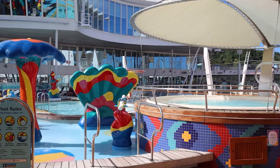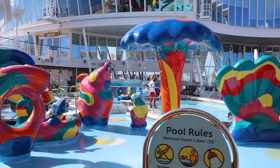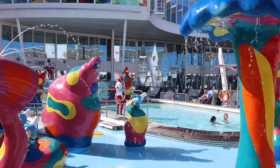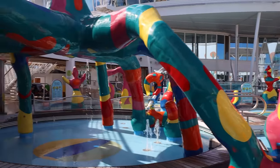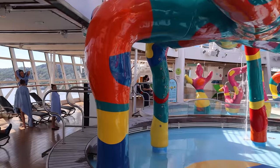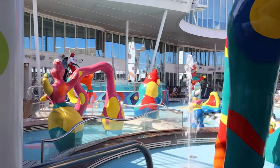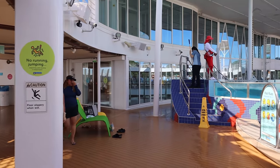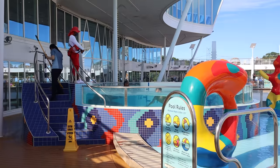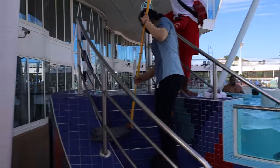This splash pad is unique compared to others — it has a little bit of everything: a hot tub, the splash pad water features, and then a pool that's not quite as deep as the others — 3 feet 5 inches — designed for the kiddos. Interestingly, this ship does not have water slides. There's also a kiddie whirlpool area, which is a lot of fun for the kids.